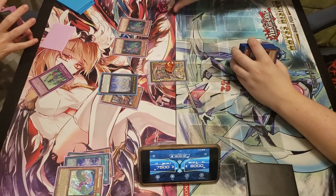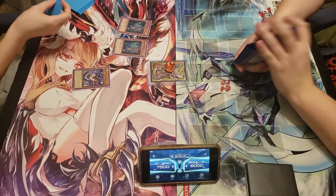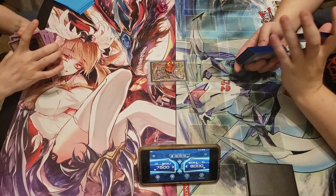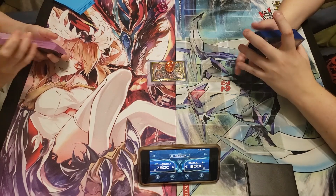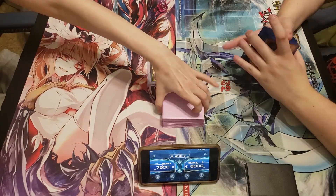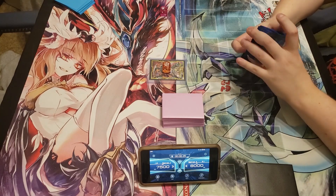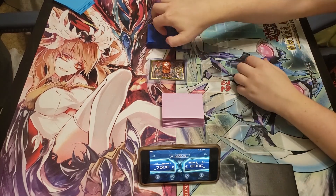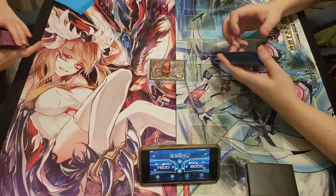That's game — she got me, game one to Savannah. I can't believe I drew into dead draws. When she normal summoned Barrier Statue and I couldn't special summon off anything, I was screwed. I had a decent hand but the Barrier Statue shut me down completely. I really like the Barrier Statues — they're very vulnerable to getting over but they slow down the game, so they're really well designed cards.